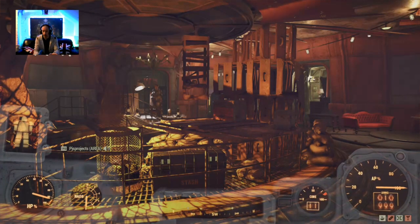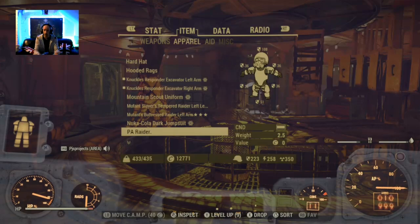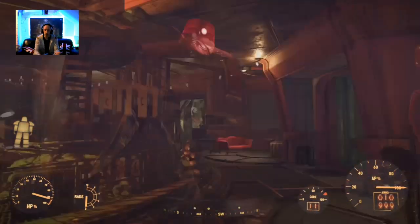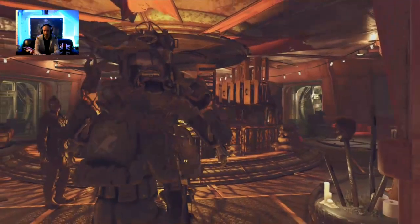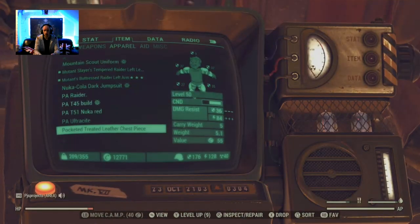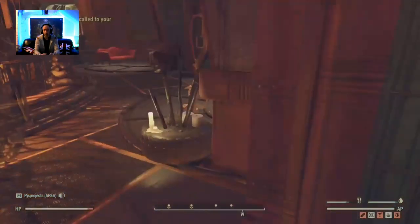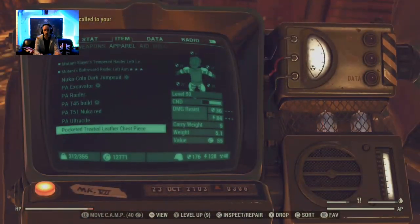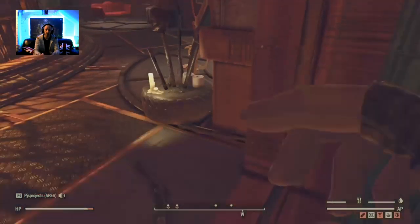My short advice is: until this maybe gets fixed or adjusted, don't buy it. Because if you're like me, you'll be at 433 in power armor. Just to show you again — get out of the power armor and check your weight: 209, and that's because I'm not carrying the power armor. Pick it up and there you go — 212. So that backpack mod only works when you're not in power armor.